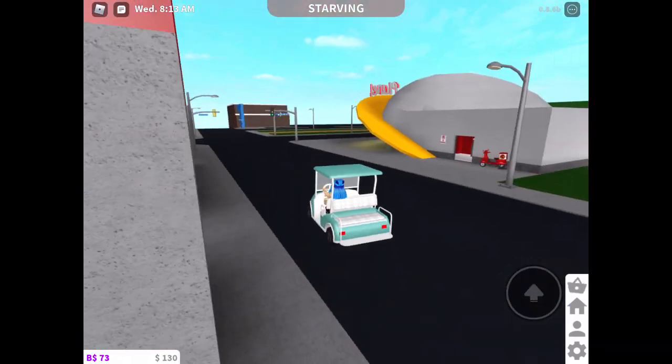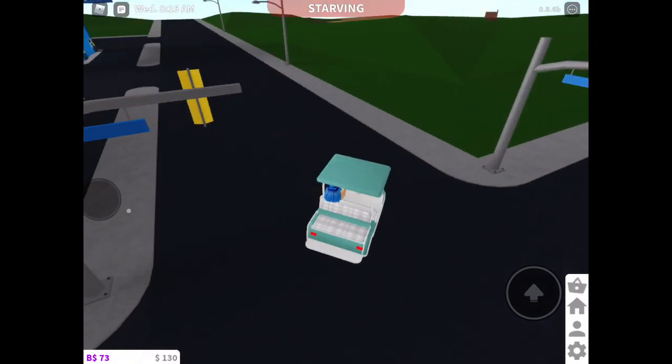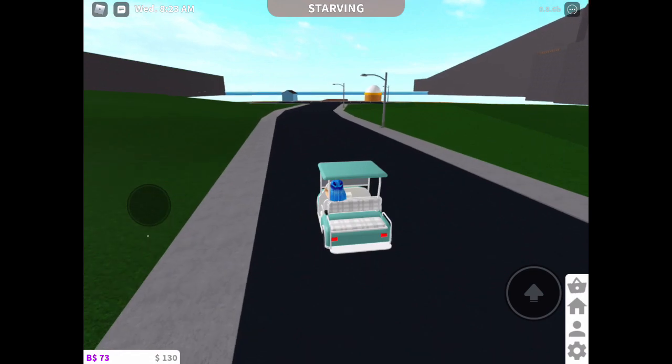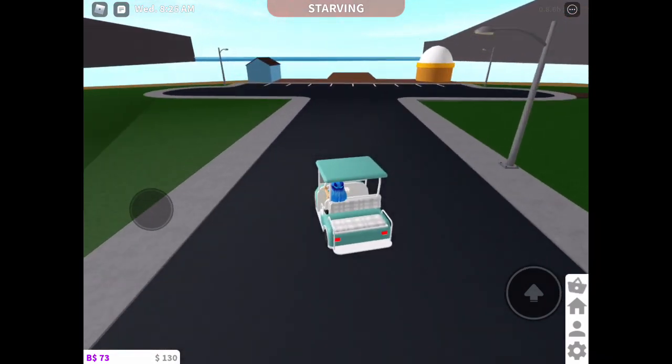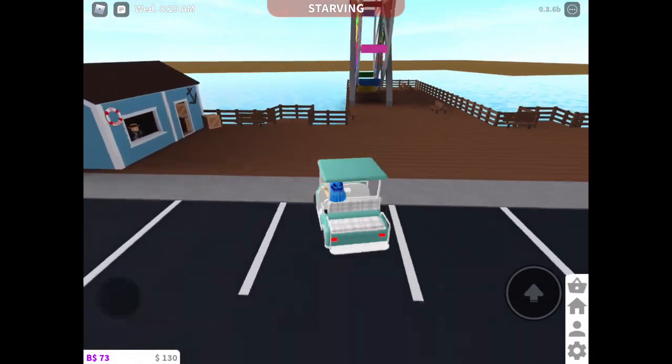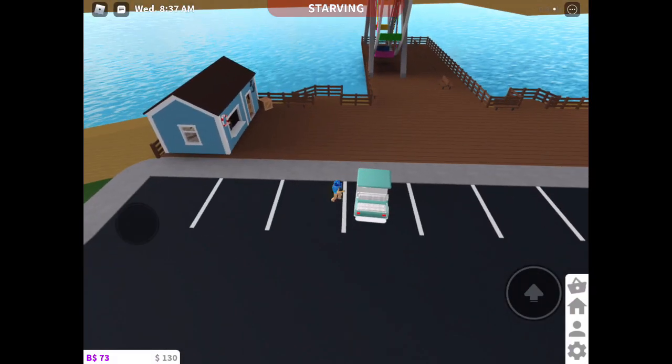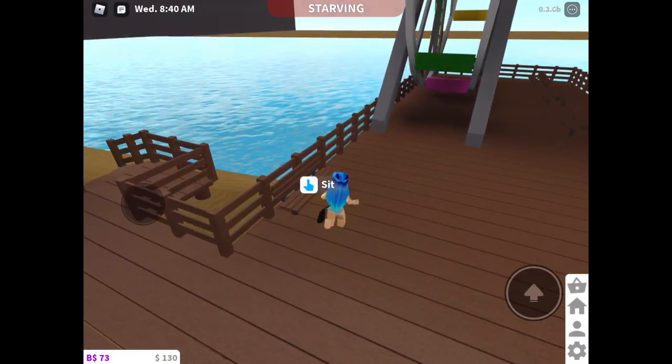It's going to be how to get free money in Blocksburg. First, you're going to need to get a car — you cannot use any other vehicle, you have to have a car. I'm in my golf cart today. Then you have to drive over to the ferris wheel and park right where I am parking.